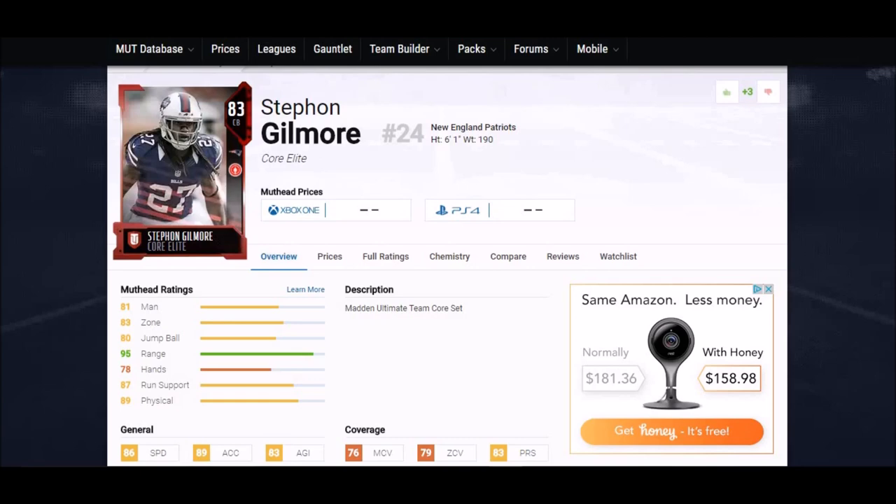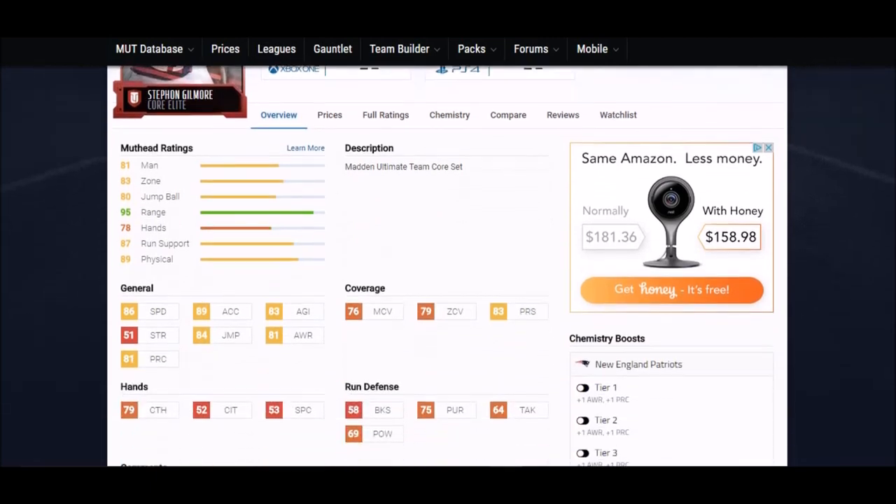Next up is Stephon Gilmore — one of the most used cornerbacks I had in last year's game. I used him in pretty much all of my salary cap games. He was an absolute monster. Six foot one — that height is great. 86 speed, 89 acceleration — once again that's tops — and then 79 hands, which is one of the best in the game. He's got good coverages as well, but those 79 hands combined with one of the highest accelerations make him really special.